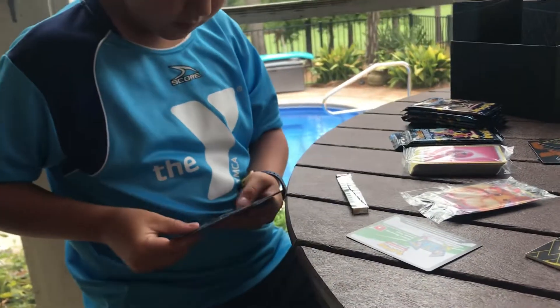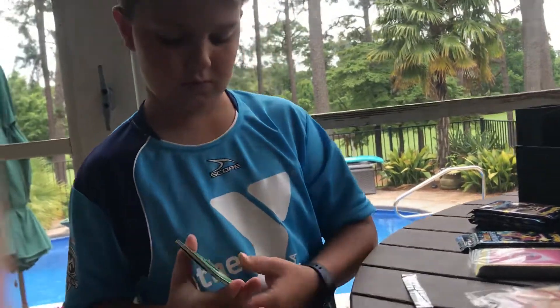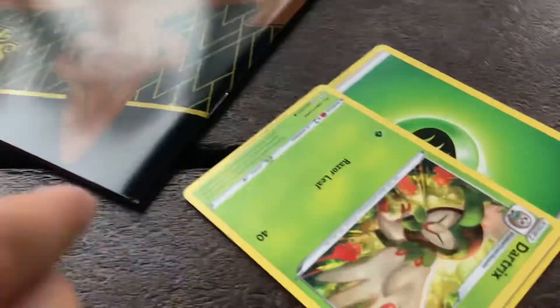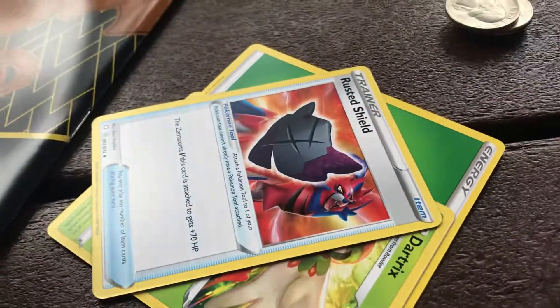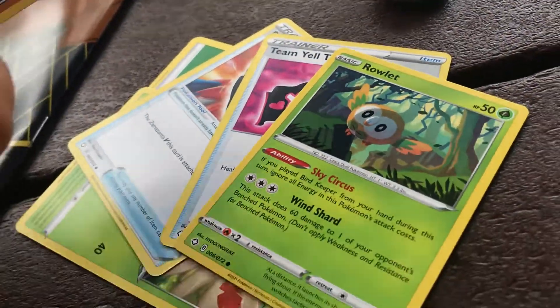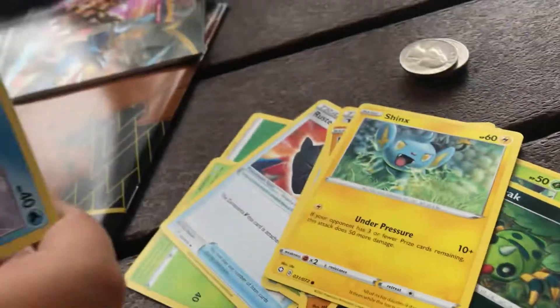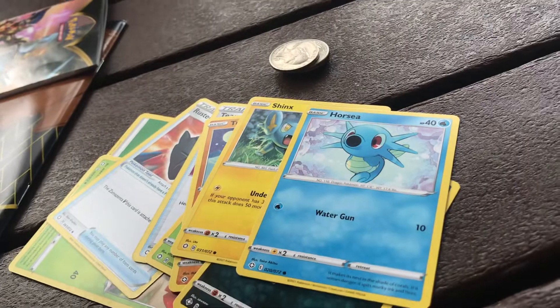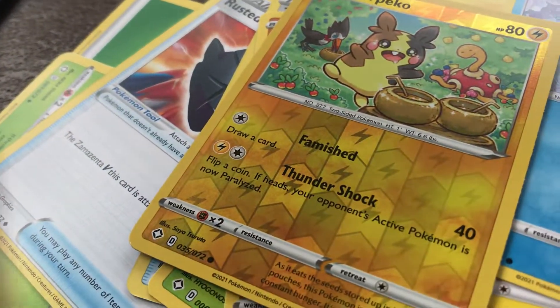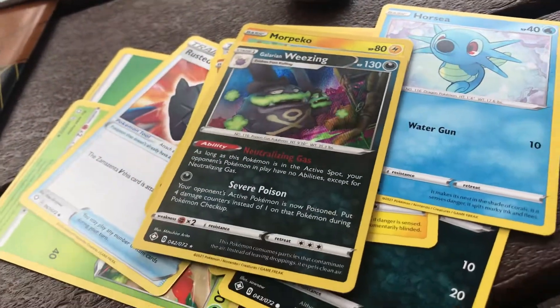One, two. Leaf Energy. Rusted Shield. I am going in order. That's my Encore and a Holo Galarian Wheezing — I don't have that card.